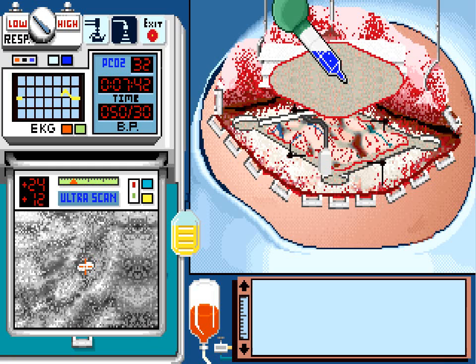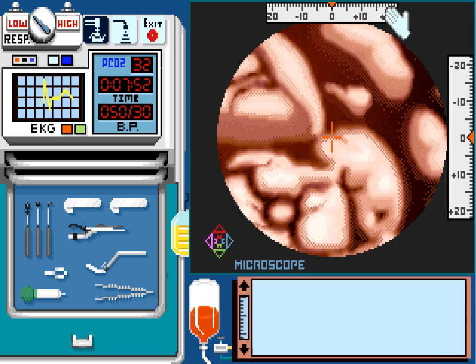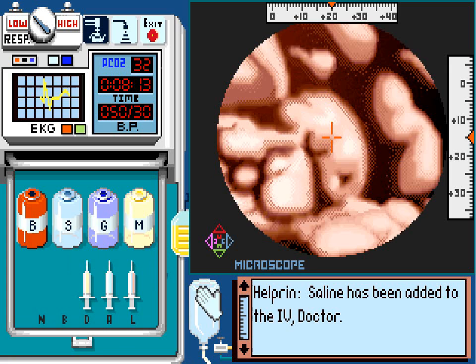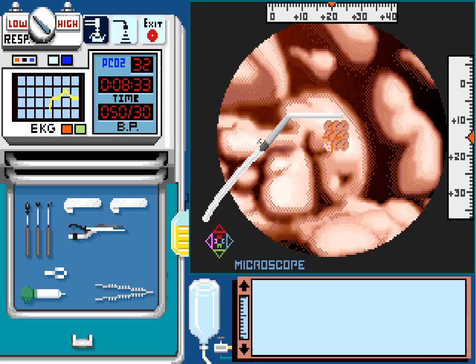Here we have plus 24, plus 12. So now we can get rid of that and go to the microscope. Move it to plus 24. The motion controls are very sensitive. It doesn't have to be exact. Plus 24, plus 12. Close enough. And now what you do is you use the suction. We're almost out of blood — put saline back in there, fill it up again. Use suction to get the tumor out. The tumor is colored black. It's in the first layer, so one suction and we're done. Suck out the black tumor. Just keep going around. If it were in a deeper layer, you would have to click the suction a greater number of times to get to the tumor.